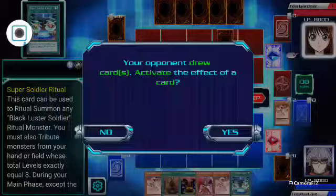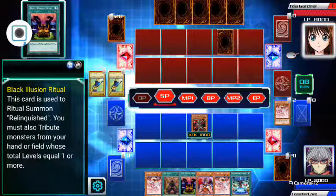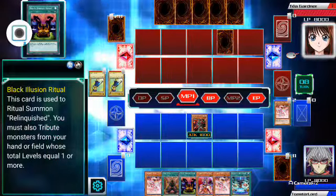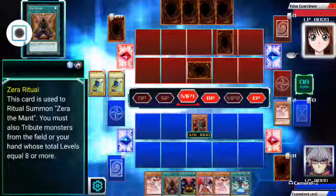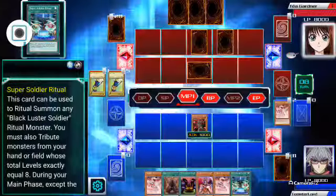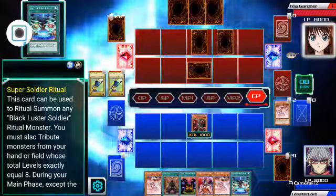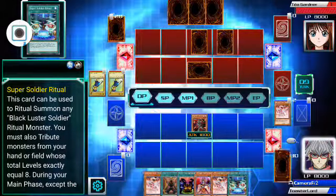In my hand I have Super Soldier Ritual, so you summon Black Luster Soldier ritual monsters. A Black Illusion Ritual, which you get from beating Pegasus in this game — so you don't have to buy the extra deck. And the Zero Ritual, which you also get from when you fight Bandit. I got the ritual monster from the card pack, which was very lucky. You do get ritual monsters from card packs — that's quite rare. I got Sephira, Queen of Dragons from doing that, and I was really happy about that.